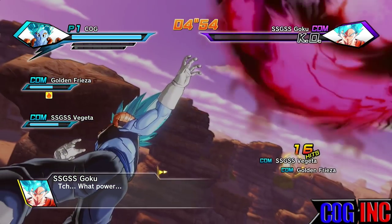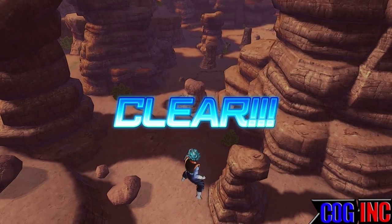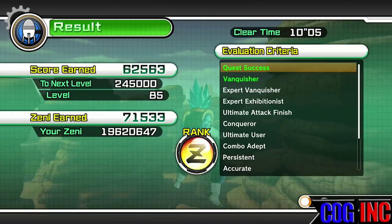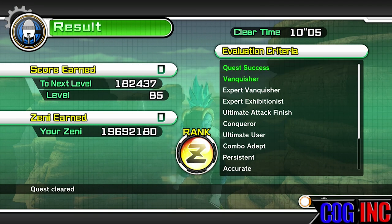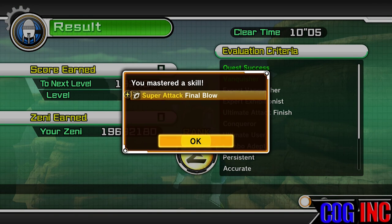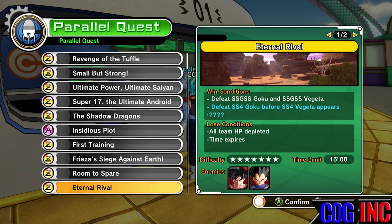It doesn't matter which order you kill them in — once you do so, you will either get an S rank or a Z rank. But this is how I got a Z rank, so you guys should get a Z rank no problem. That's pretty much it — I hope you guys enjoyed, and we got a skill attack.